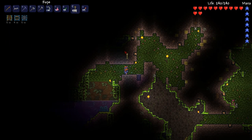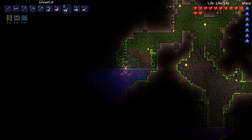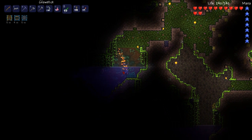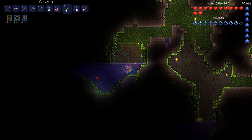I put all my stuff in the piggy bank, which works pretty well. Also forgot to mention last time — I have this now, kind of an important thing to not forget. It lets me hover in the air for a pretty long time before it drops away. And I'm gonna throw some glow sticks around here.